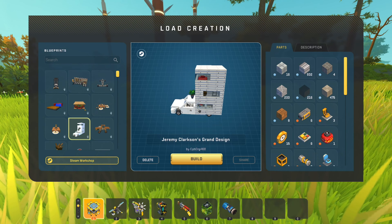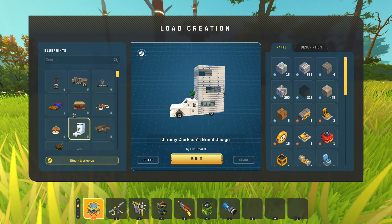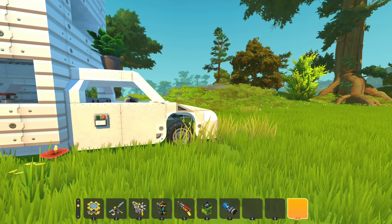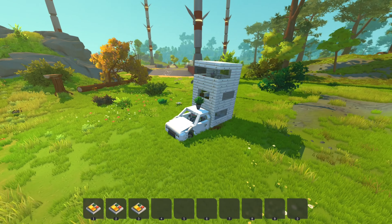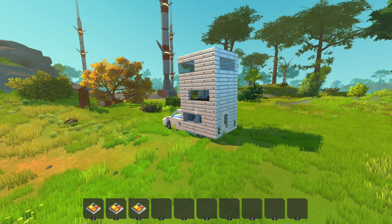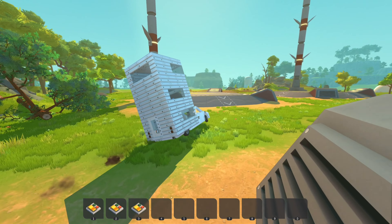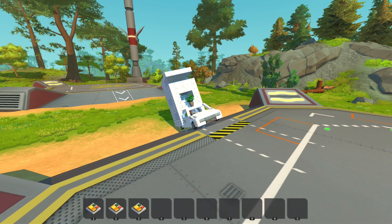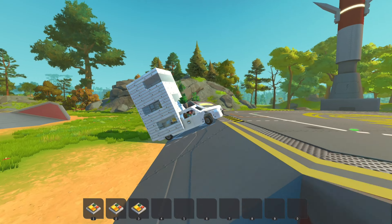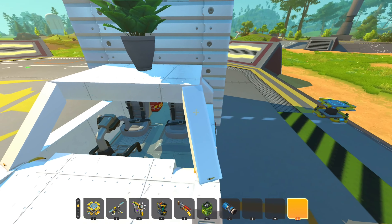Next this is by Cyborg468 - it's Jeremy Clarkson's Grand Design. I don't know why this came up under 'idiot,' and most of the things coming up now I don't know why they did either. There are only actually three pages of things under 'idiot' - that's surprising. I do like the plan. It looks like it might fall off. I think I've seen something like this before - I think I know what it is.